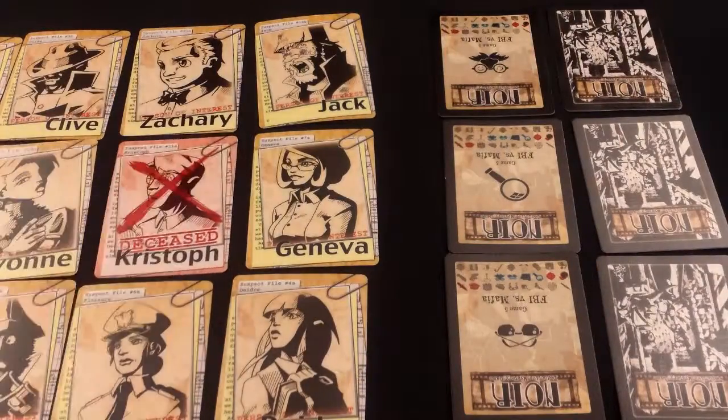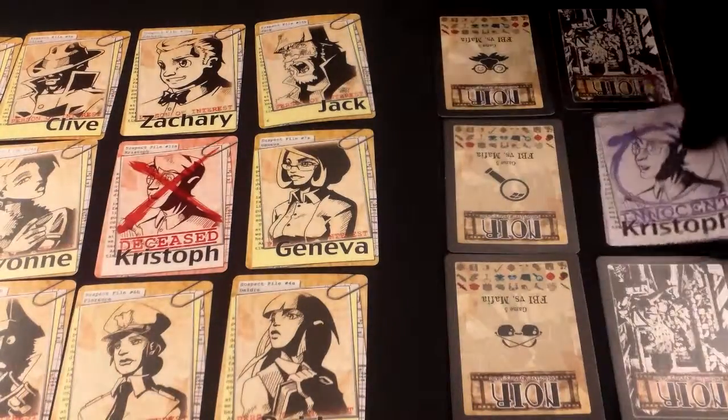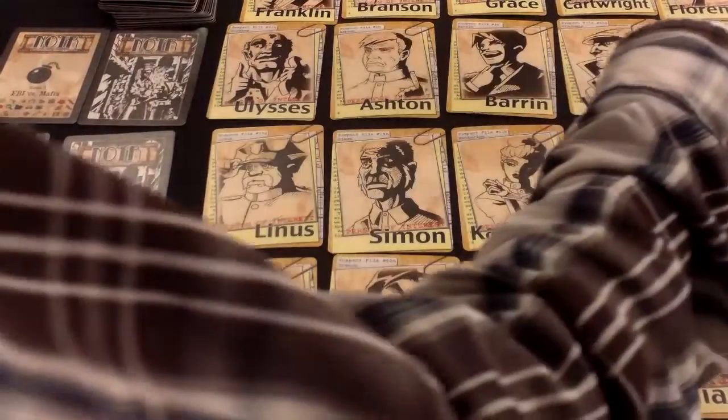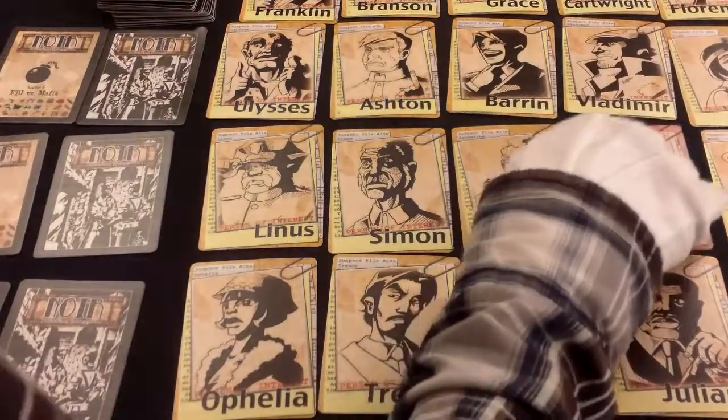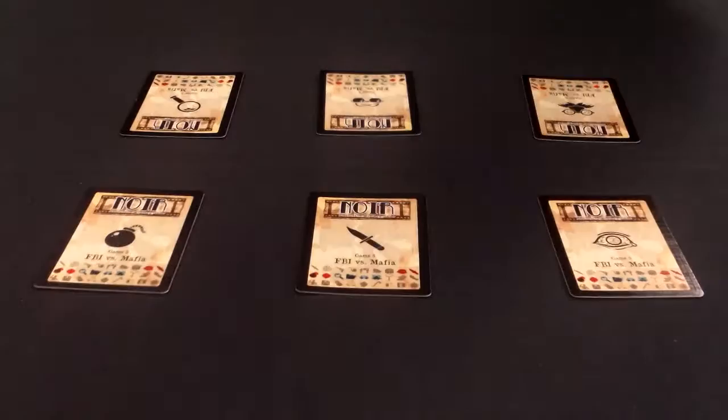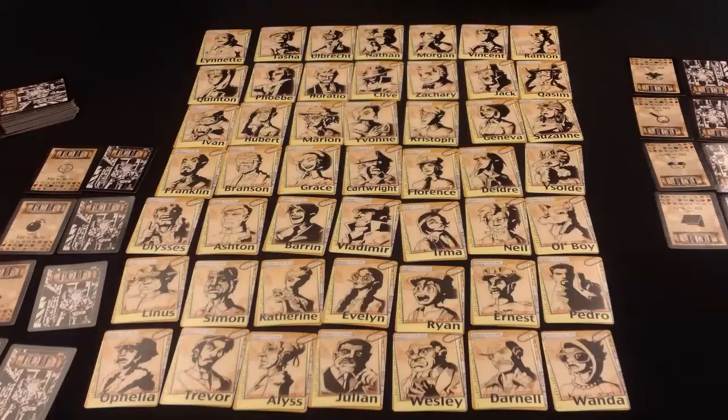If the Mafia successfully kills an FBI member, that counts as 2 points. If the Mafia kills one of their own, that counts towards the FBI's goal as an arrest. Any killed mafioso draws another secret identity. Play passes from player to player, switching teams in between.